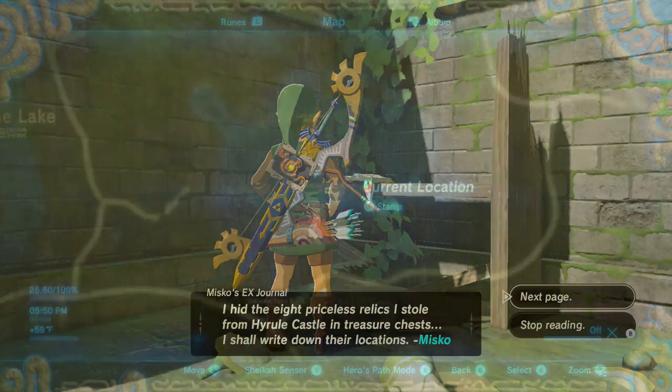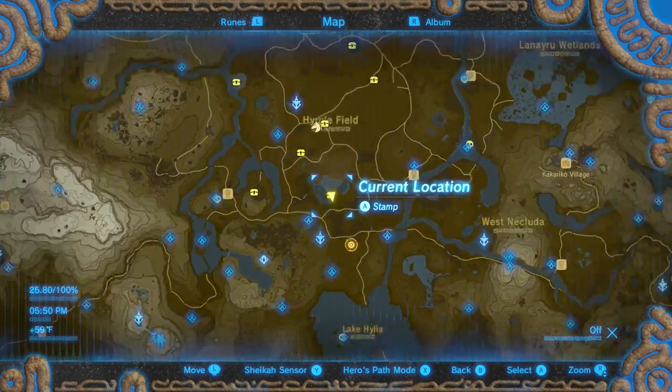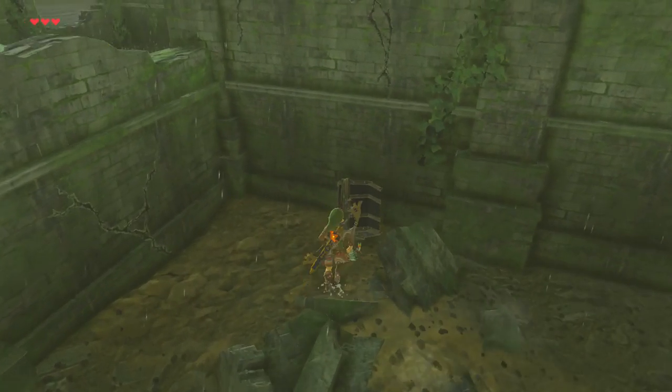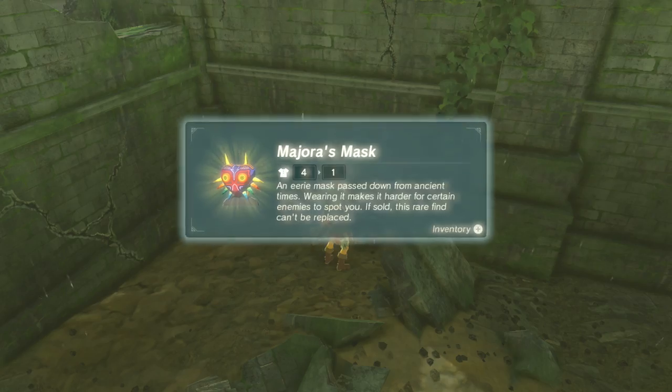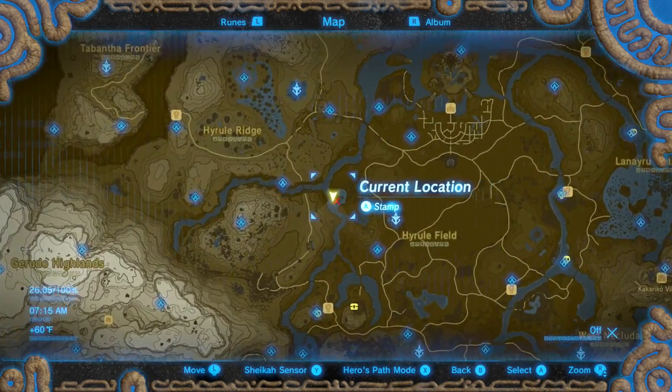Majora's Mask can be found at the Kolomo Garrison Ruins. Next is Midna's Helmet, which can be found in the Sage Temple Ruins.